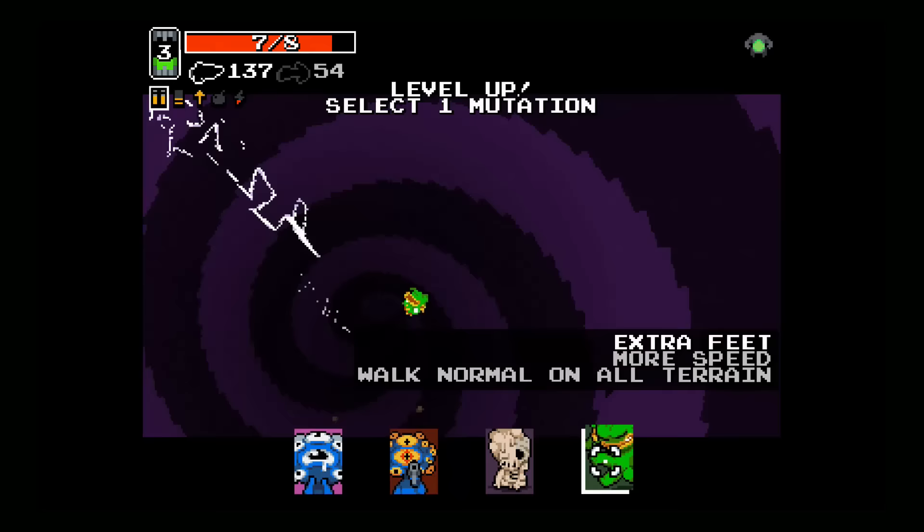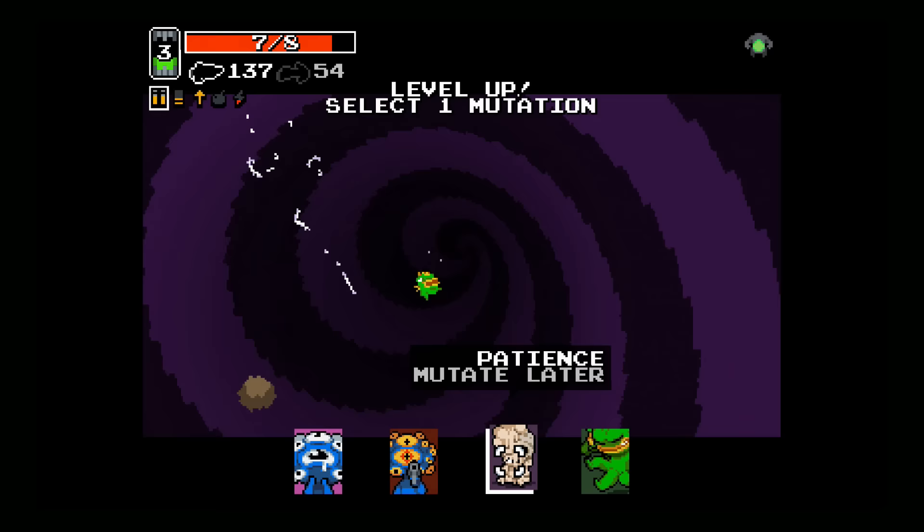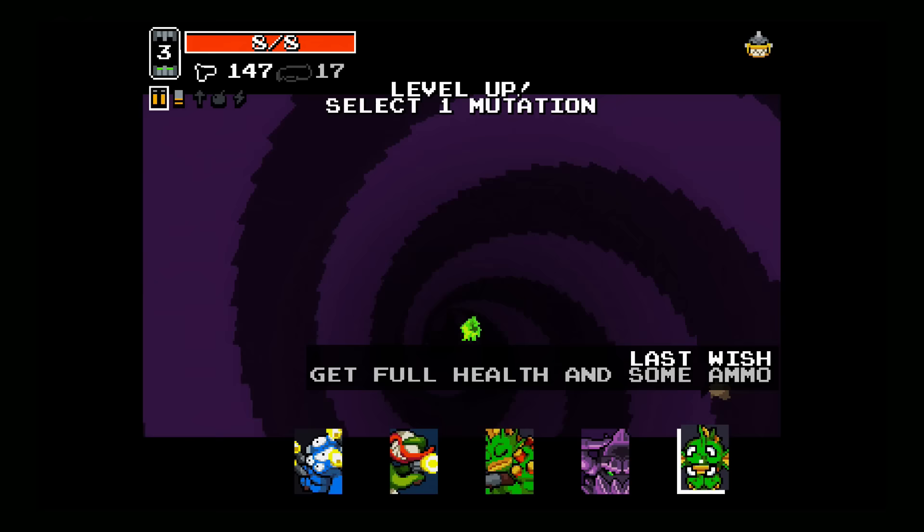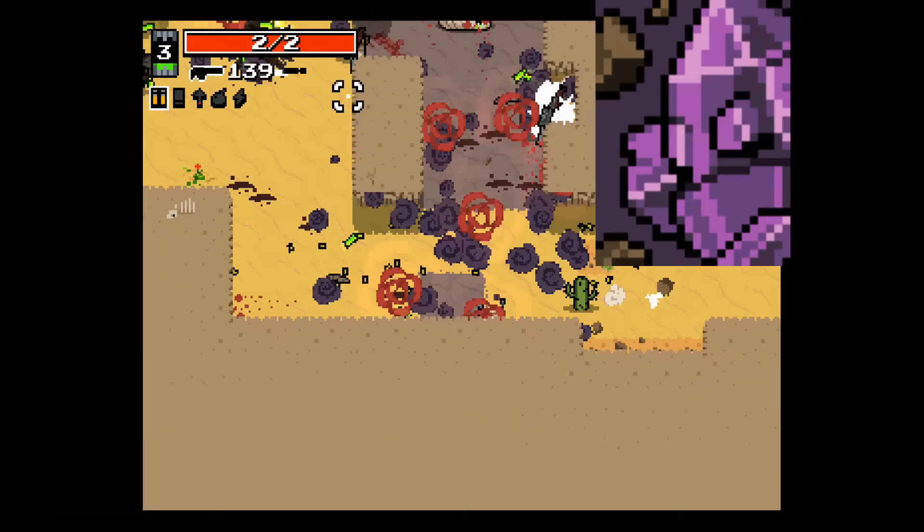Plutonium Hunger increases your rad autocollect range. Patience lets you delay your choice of mutation until the next portal, giving you a new set of mutations to choose from. Last Wish seals you completely and gives you some ammunition. I didn't group this with the healing or ammo categories because it has certain character-specific and stage-specific benefits, both of which are beyond the scope of this video.